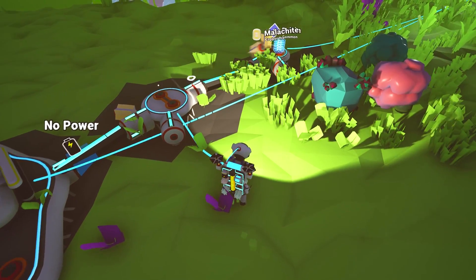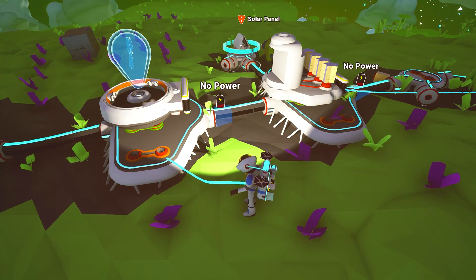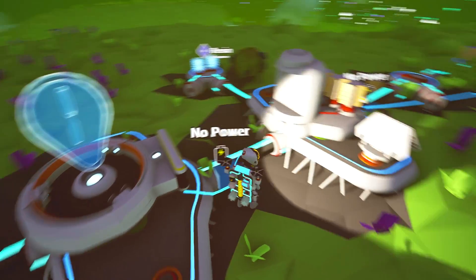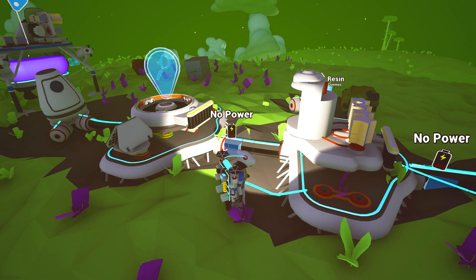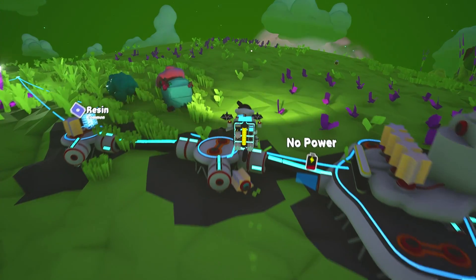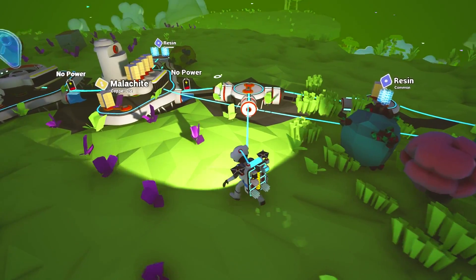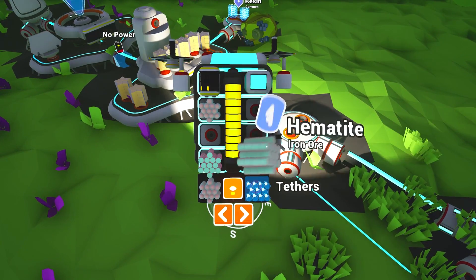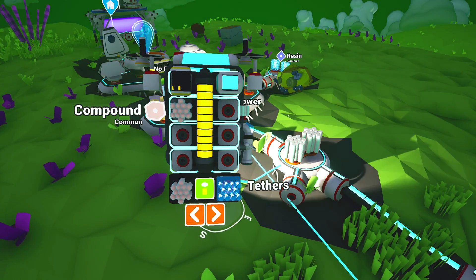We definitely need some more resin to build. We have the smelter now, which is awesome. Let's stick some malachite on top so it doesn't blow away - we had a storm last night and it kind of blew everything around like crazy. Nothing has power so we're gonna have to wait till daytime. I definitely need to start getting some storage. This planet has different resources - we found iron pretty easily, copper seems to be everywhere, and I think there's actually a special resource over here.